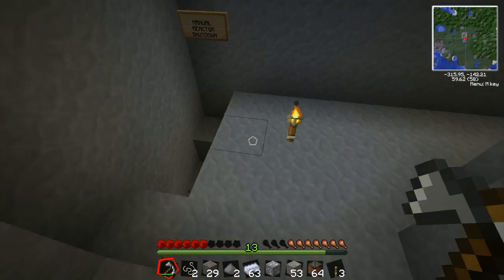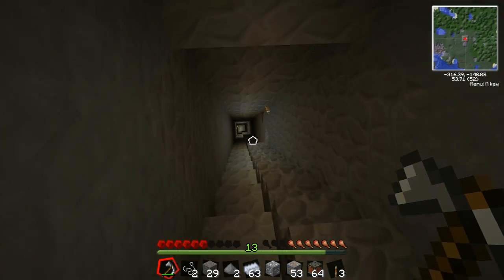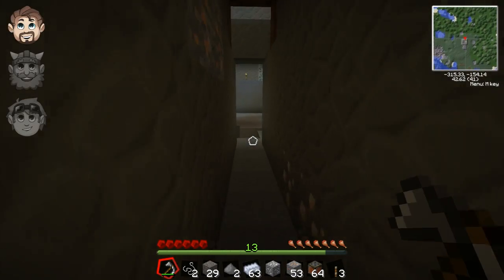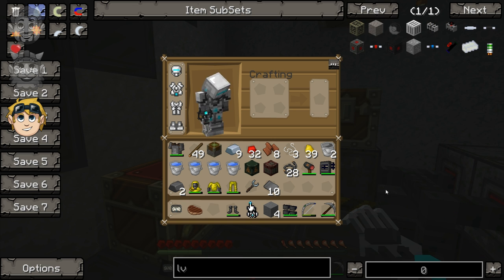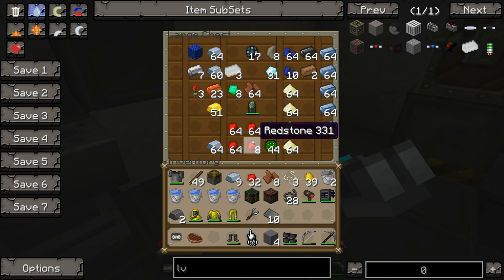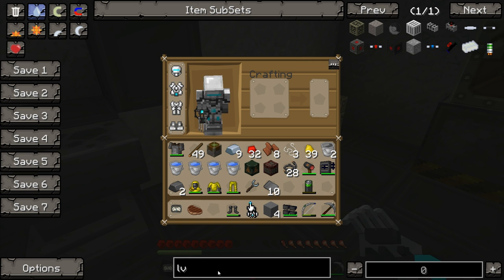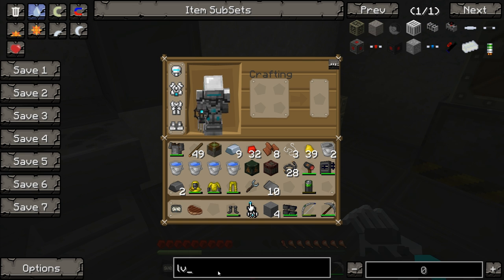We don't even have any glowstone. I think a trip to the Nether is in order. We always have to go to the bloody Nether and get some glowstone. I need a low-voltage transformer thing to power the glove. Is there a way to zoom in? Control - yeah, it's Control. I think it's Optifine that does that.